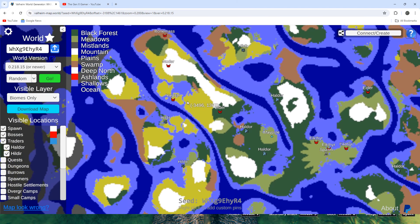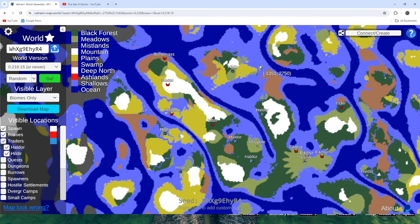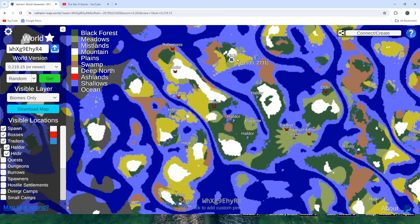For Hildir, you're going to need a boat, but you won't have to go too far. There's a Hildir up here and two of them down to the south. You can't run to Hildir, but you're not sailing all over creation. The ones near the south are flanked by Plains, so be careful — one Deathsquito very early will ruin your day. But the trader locations combined with the early boss cluster make this about a nine out of ten for the seed overall.